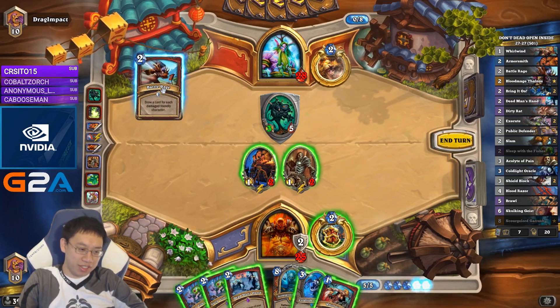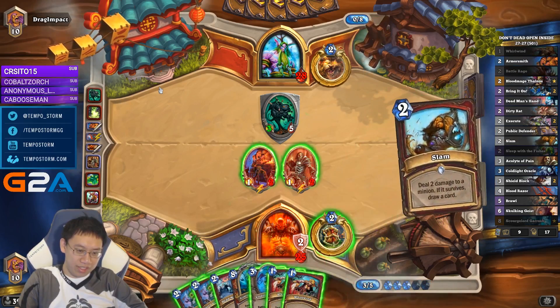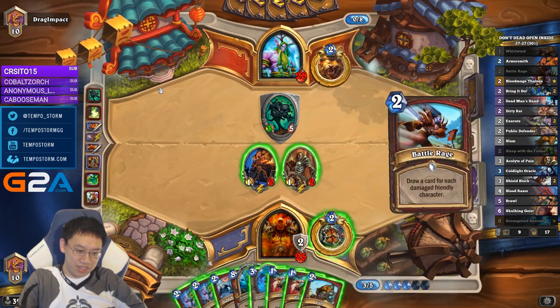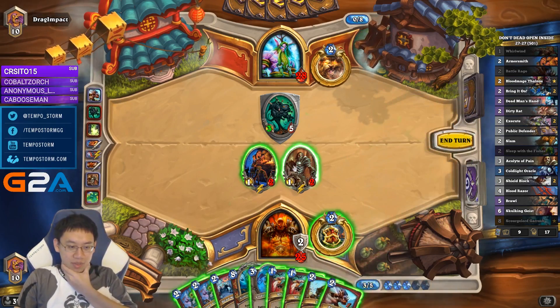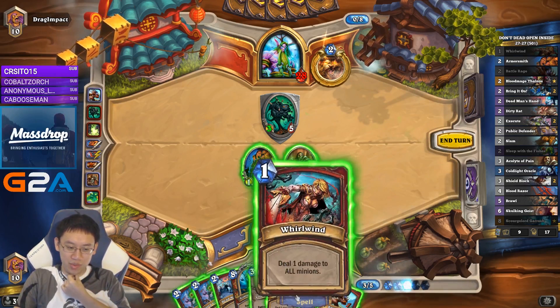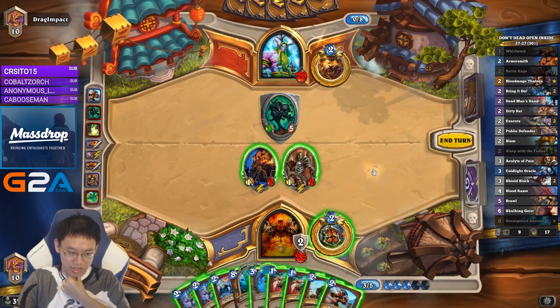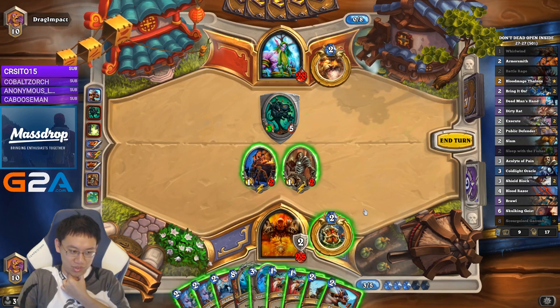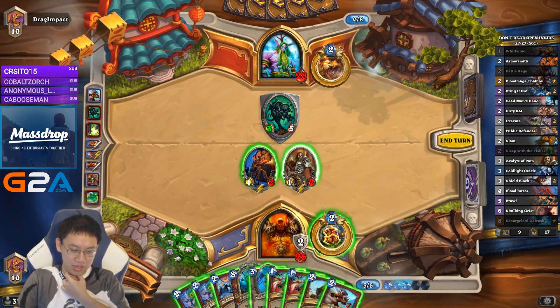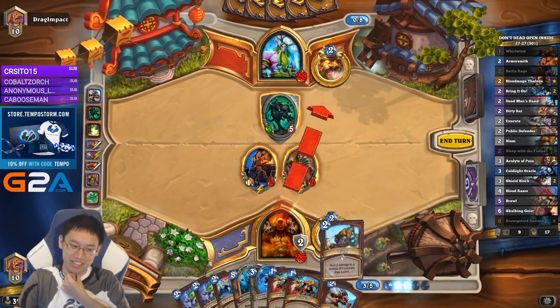I'll go up to nine cards. That's a lot of draw. So if I simply use this, I'm going to draw one card, so I can't Whirlwind to draw a card. We actually have to draw fewer cards since we're doing so well. So it looks like it's Slam hit, Whirlwind hit, which is an interesting order.